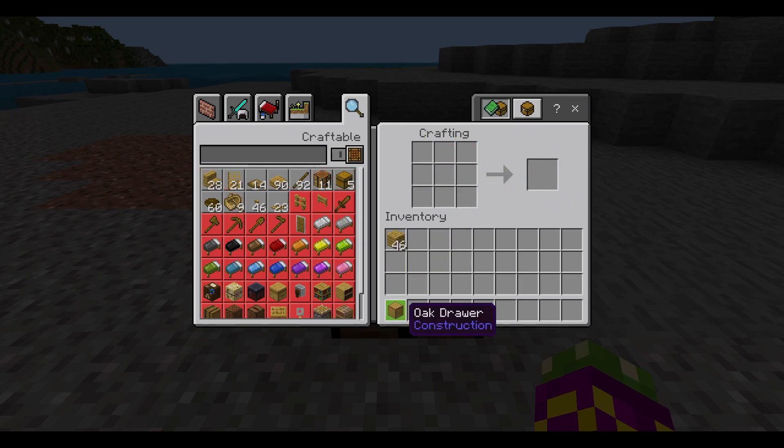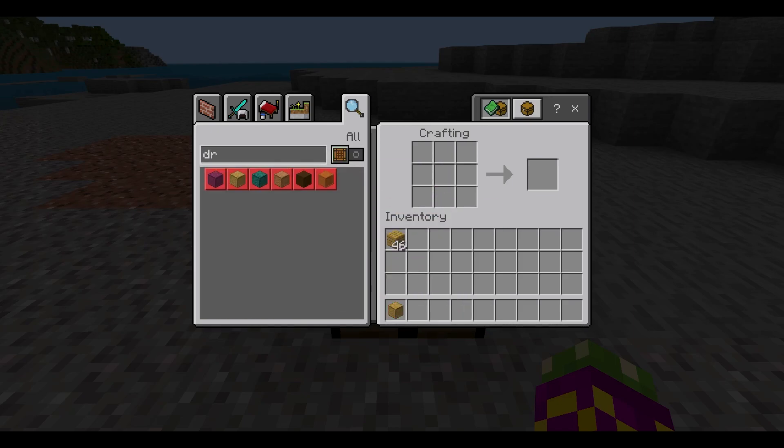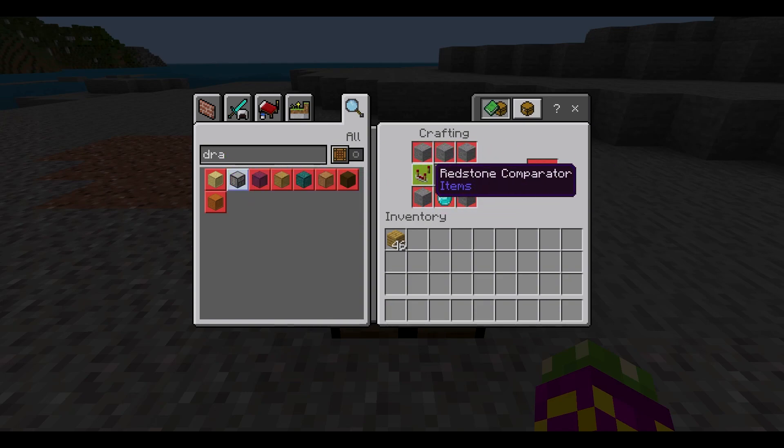The drawers do come in, I believe, every variety. We have crimson drawers, we have oak, we have warped, we have birch, jungle, dark oak, and acacia. We also have the drawer controller, which we're going to have to craft separately because, as you can see, it requires a diamond, two capacitors, two comparators, and some stone.